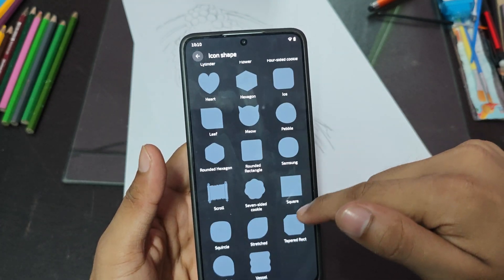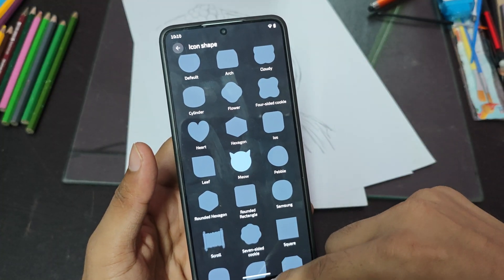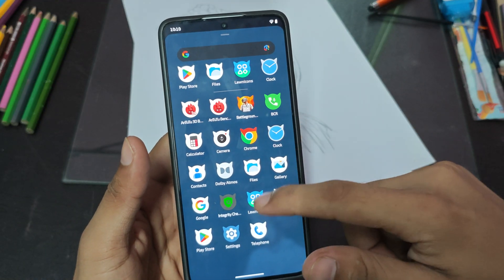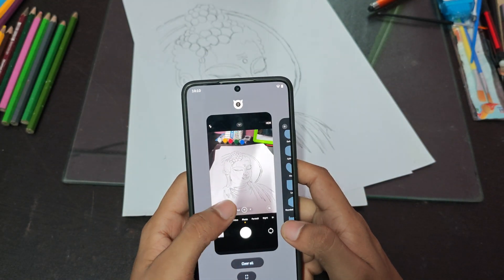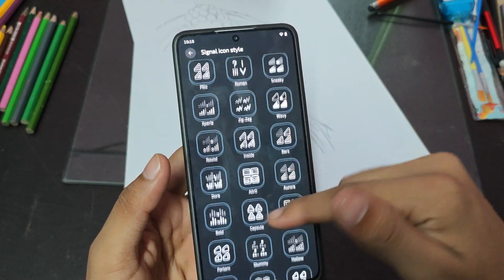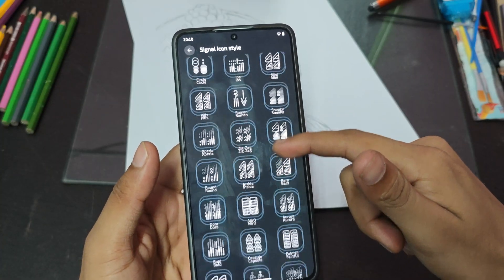Then there's icon shape — there are many icons, you can choose any of them. Let me try the Mio icon pack. When we go back, every app is Mio now — it feels amazing. After this, you get signal icons. You can even change signal icons — there are so many options.